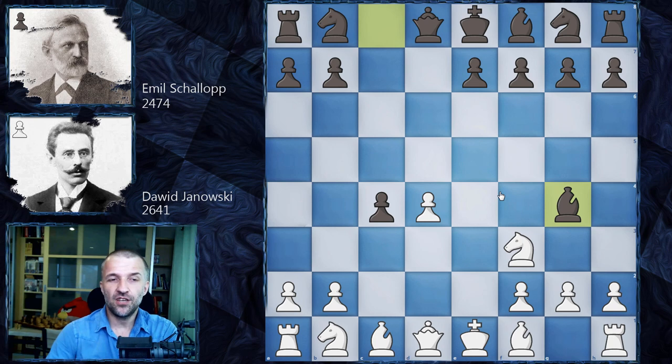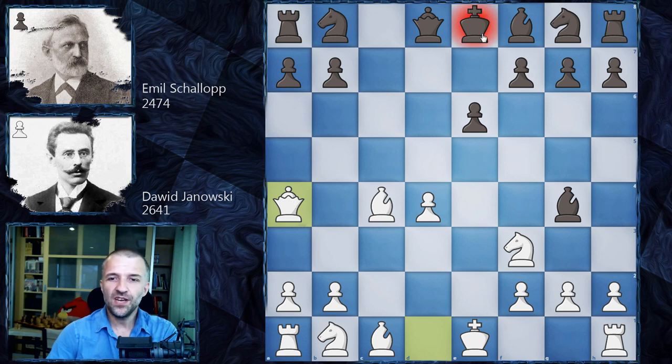However, we have Bishop g4 — and Bishop g4 is a very shaky move. It's always very risky whenever you play the Queen's Gambit or Slav Defense to move the light-square bishop to f5 or g4. Look at what can happen when David Yanowski sits on the other side of the board: Bishop c4 first, then e6, and now Queen a4 with check.